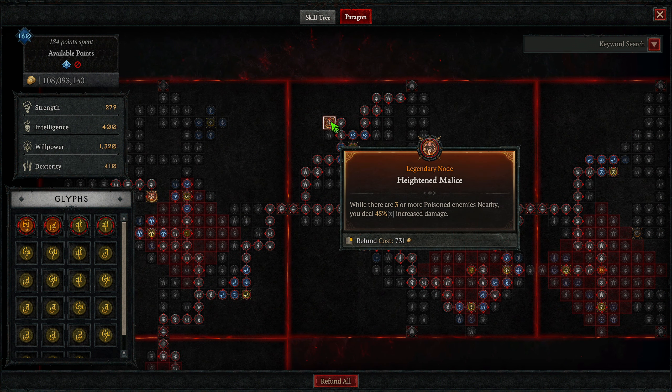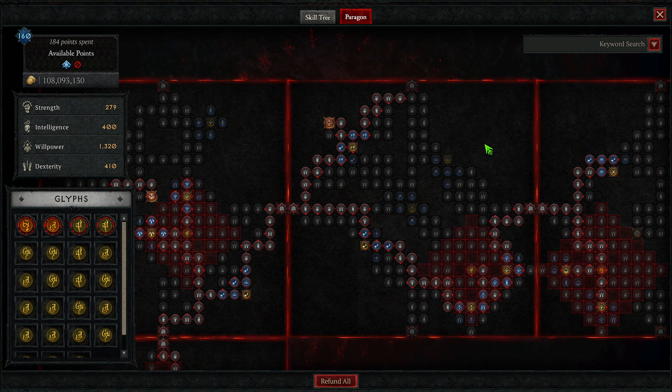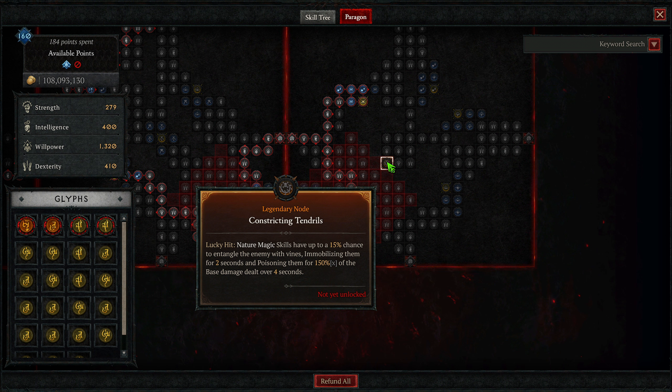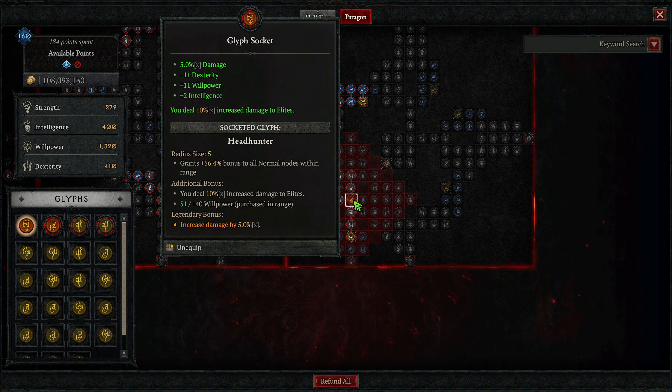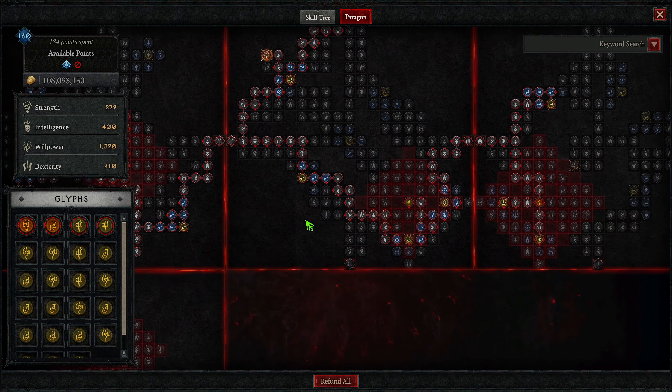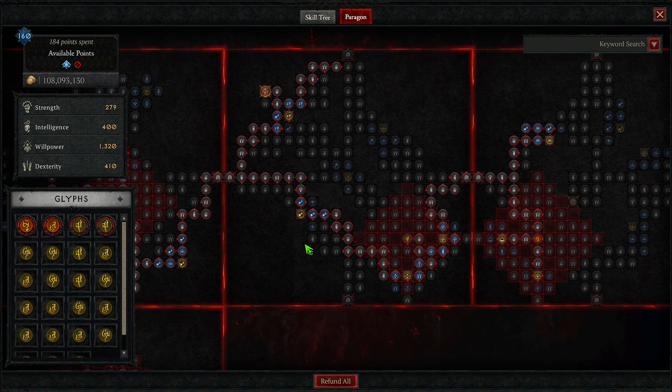The next board is Heightened Malice — while three or more enemies are poisoned nearby, you massively increase damage. The glyph we're taking is Fang and Claw, buffing magic nodes within range for damage against poisoned enemies. The secondary is while in Werebear or Werewolf, close enemies take increased damage from you, and at Legendary we get more shapeshift damage — though I may be changing this glyph out later. The final board for now is Constricting Tendrils. We're not taking that Legendary node, and the current glyph is Headhunter, which buffs normal nodes within range. At Legendary it increases damage, and the secondary effect is increased damage to elites. As mentioned, my boards are in no way optimized, and once I get more points I'll probably completely redo them.